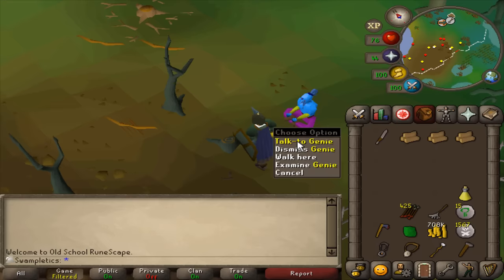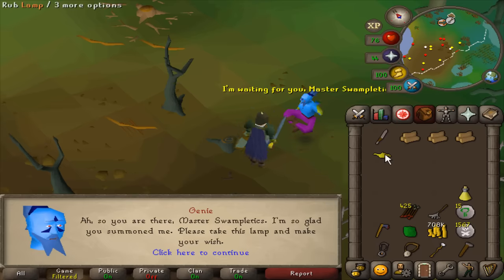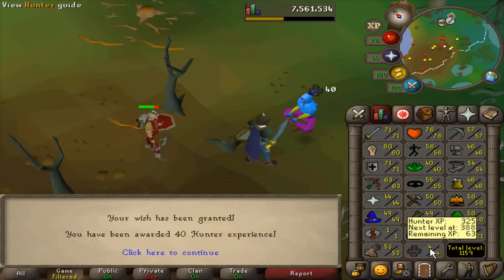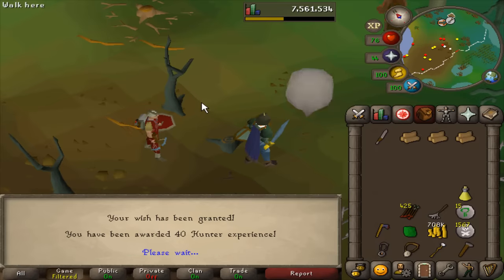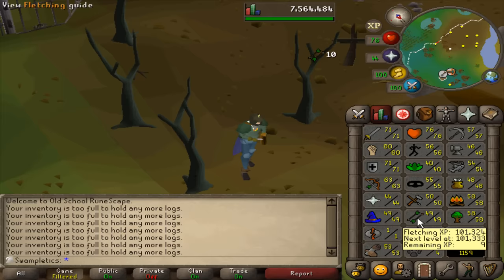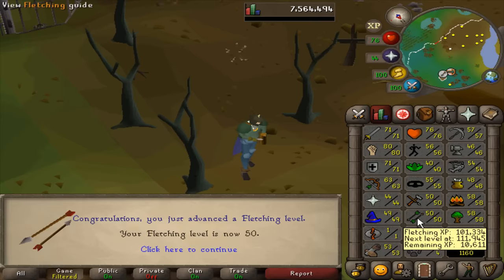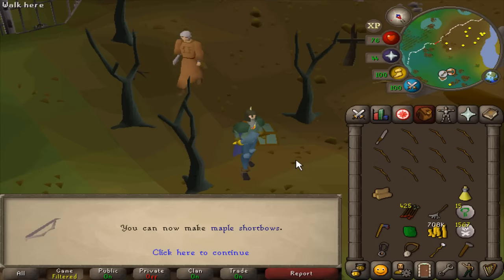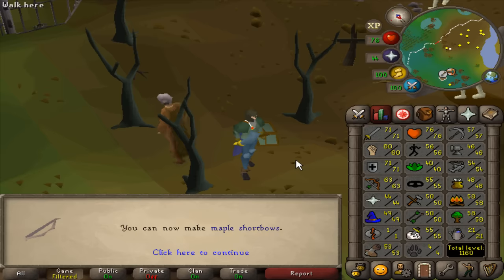We're 1.9k away. If I'm getting this many genies now, just wait until I start four-spawning random events. 40 Hunter XP — 60 XP away from level five Hunter. The entire grind took close to 40 total hours and I am finished with 50 Fletching! I can now make Maple Shortbows — that is the message I've been waiting for.